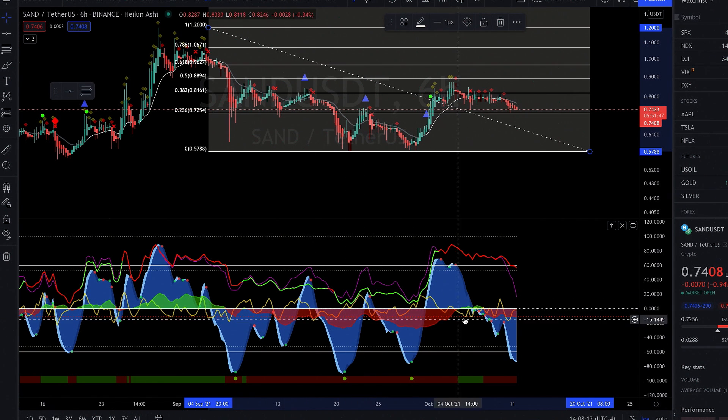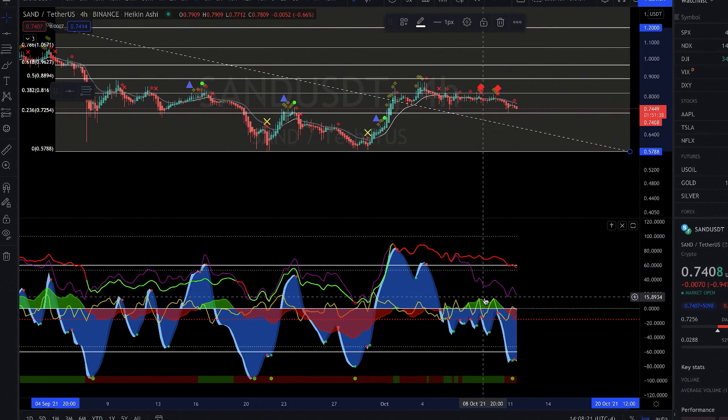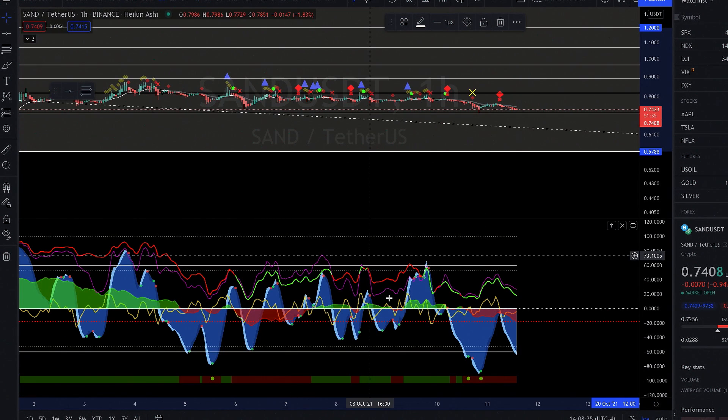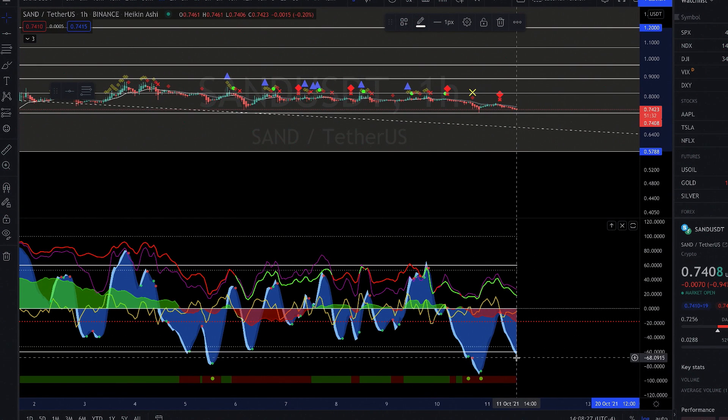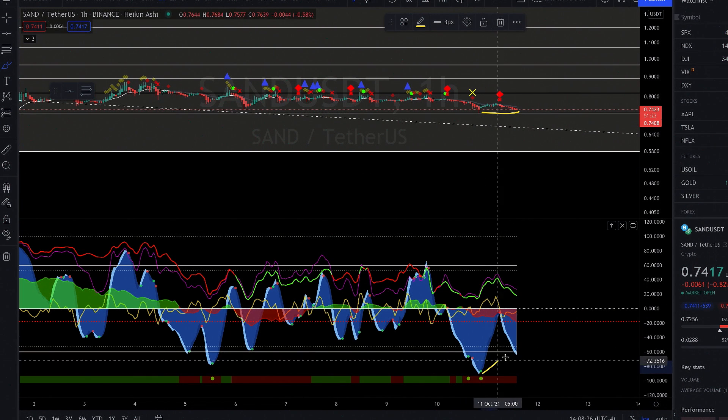On the 6-hour, money flow tried to come up, didn't happen, and now it's trying again — we're about to print a green dot. On the 4-hour it's a little inconclusive. On the hourly, it seems like we're about to print another green dot and we can draw a divergence here: price is still coming down while momentum is starting to come up.